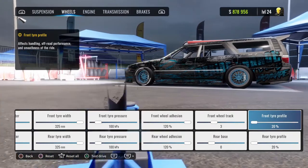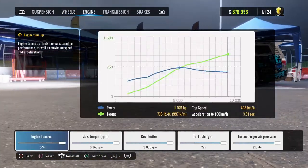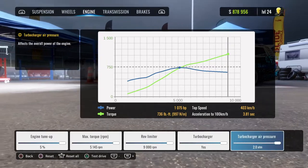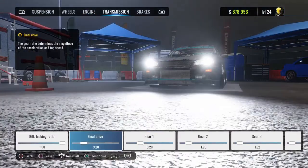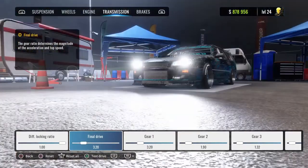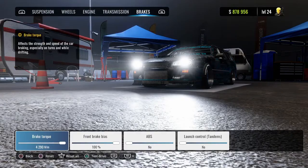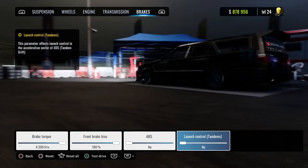Front and rear wheel adhesion 20. Front wheel track positive 3, rear base positive 2. Front and rear tire profile 20. Engine max it all out. Transmission diff locking put that at 1. Final drive 3.2 — so 320. Brakes: brake torque and brake bias max those two out. ABS off and launch control off.